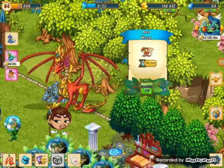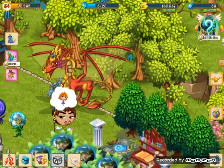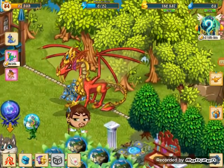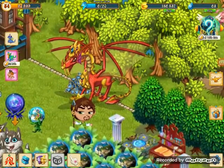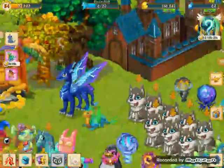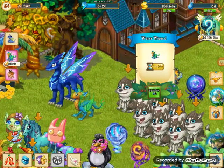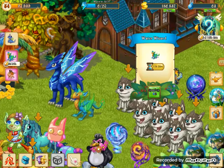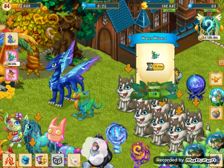Don't use the red wyvern because it takes like four crystals to speed it up and it only normally gives you three crystals, so you get extra minus. The other dragon is just 12 hours and it only takes two crystals to speed it up.